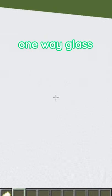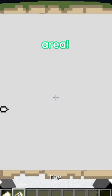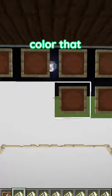I found out how to make one-way glass in Minecraft. First, make a giant area of any colour and make maps of that area. Then lay down item frames on one side of the glass. Then fill in the item frames with the maps of your colour that you made.